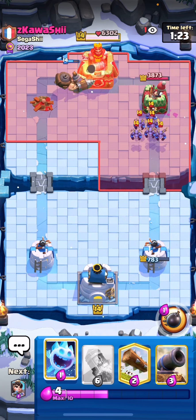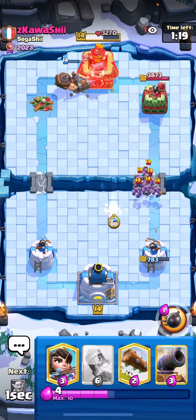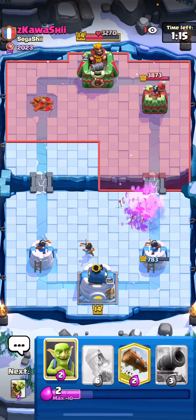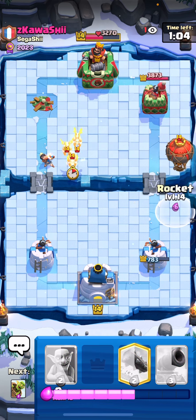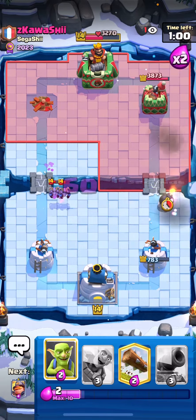He wastes a Minion Horde — I should have gone for an Ice Spirit with the Mighty Miner so he couldn't have gotten way more damage on the King Tower. At this point you always want to try to rush for the three crown because you're never going to successfully defend their pushes — you're always going to lose a lot of HP on your tower, especially in double and triple elixir because it just gets too much.